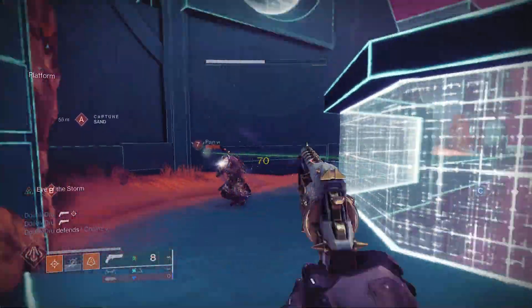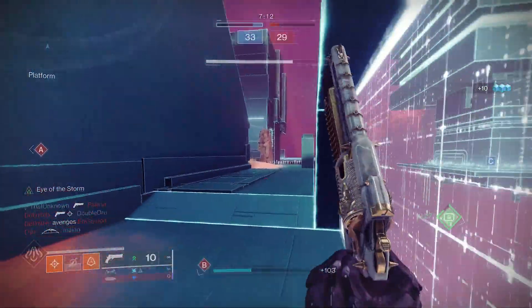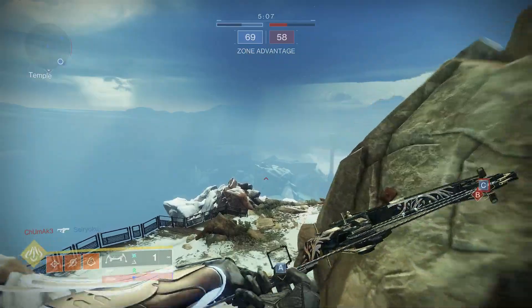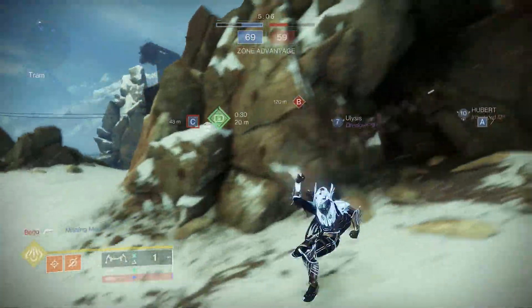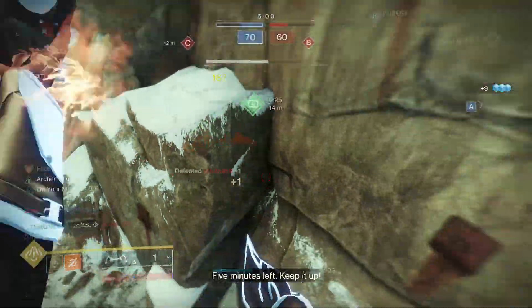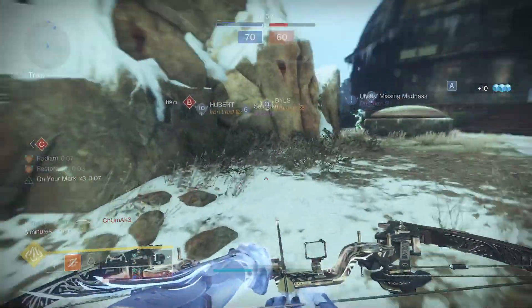Explosive Head with Archer's Tempo would also be really good, and Incandescent with Archer's Tempo would also be really good. Archer's Tempo in that slot is just so much better than the other perks. They really put all the good perks in one column, and then put Archer's Tempo in the other one — the other one is basically the Archer's Tempo column.